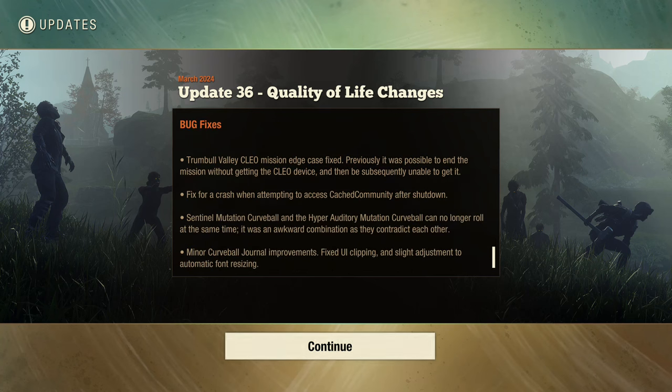Bug fixes: Trumbull Valley Clio mission edge case fix — previously it was possible to end the mission without getting the Clio device and then be subsequently unable to complete it. Fix for a crash when attempting to access a community after shutdown. Y'all do need to fix those crashes — I had to delete my whole community because every time I tried to do a mission and drive all the way up the map on Trumbull Valley, my game would crash.